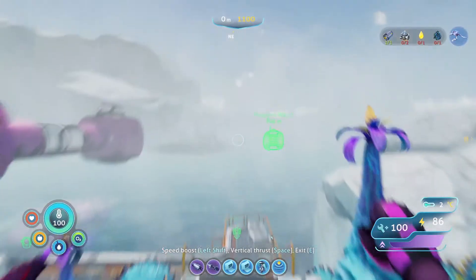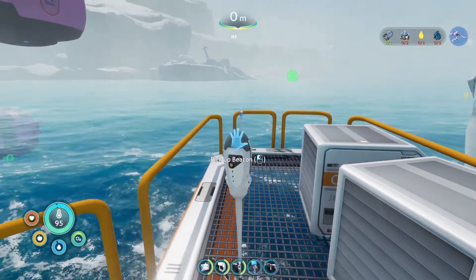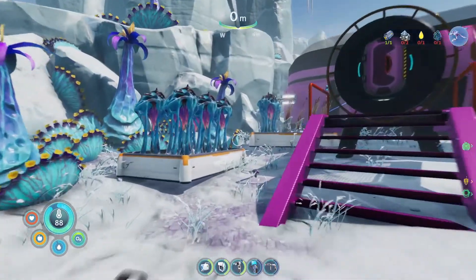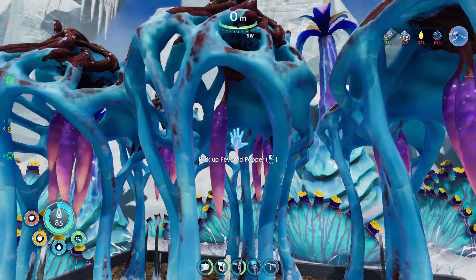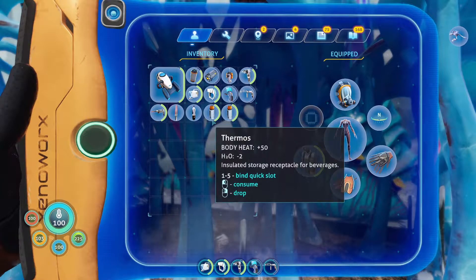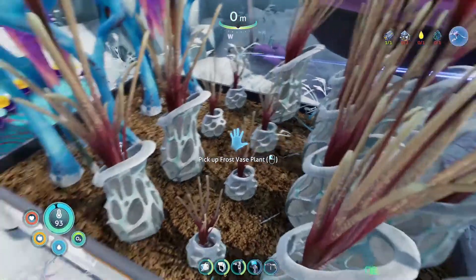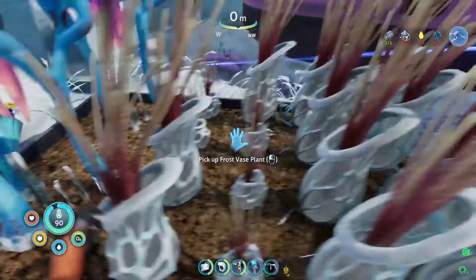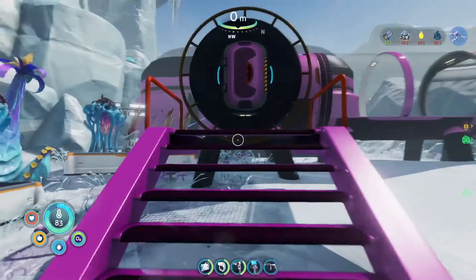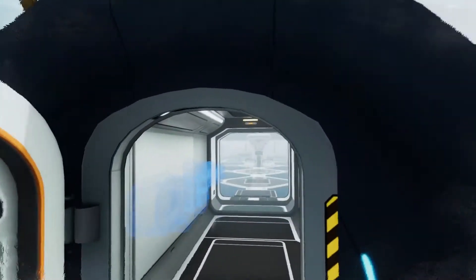First things first, let me grab up this beacon here because we don't need him anymore. That's our new beacon. Let me show you the base — we've got our beautiful flowers here; these ones are good food and they warm you up as well, nice and warm. They regrow too, so we've got tons of food there. Got two here, and these base plants — they don't regrow unfortunately, so they're just there as storage. Let me show you our cool new base.